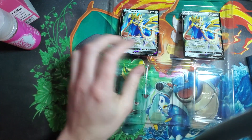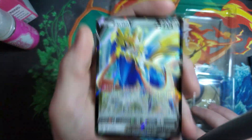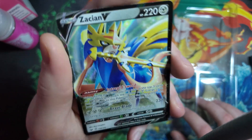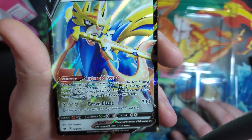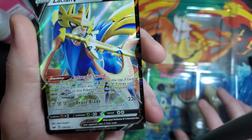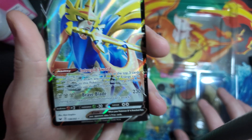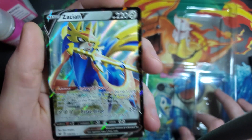But ADP on its own would be nothing if it wasn't for these two doggo boys — Zacian V. Very powerful card, coming in with 220 HP. Intrepid Sword lets you look at the top three cards of your deck. If you find any metal energy in those three cards, you can just attach them right away to this Zacian. It's a very good way to get energy attached in the first couple of turns. When you use this ability, your turn will end — so it's not something you want to do every single turn. If your turn ends, you can't attack.